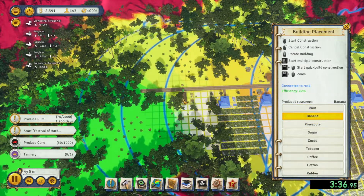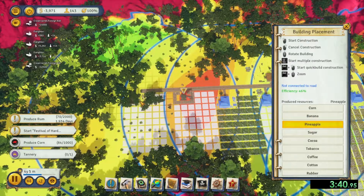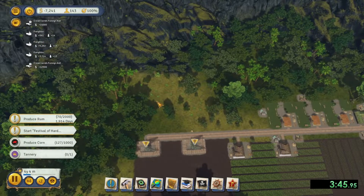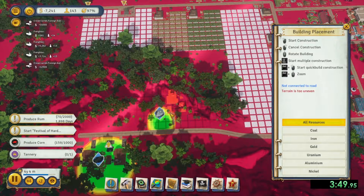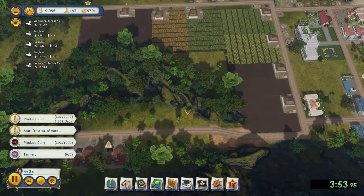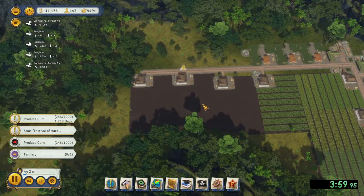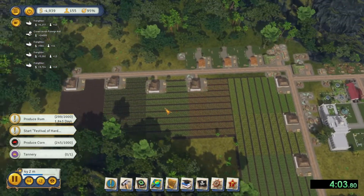So now what I'm doing is I'm going to build the banana and the pineapple, as that's just going to be a requirement later — that you're exporting or producing one of the two. I was just hoping to get the iron there. I can't remember if iron is required or not; I don't think it is, but it's just nice to have because it brings in money.